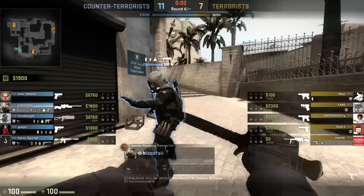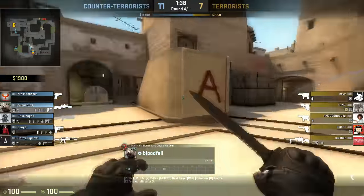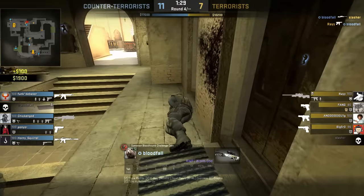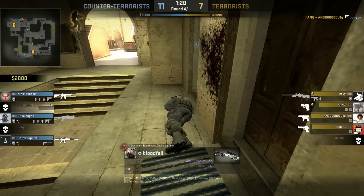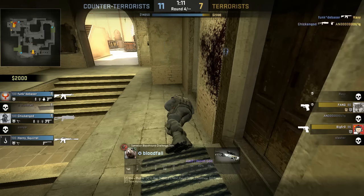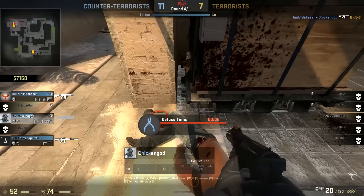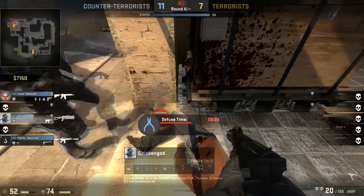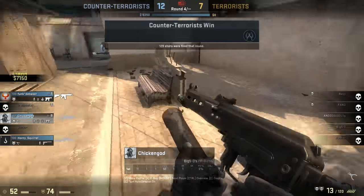This is where you make the first of three same mistakes in this game. Running into connector from CT spawn, you have to know that they can beat you to that position. You got the kill on the guy top mid but you were surprised by the guy below you and he got an easy kill with a pistol. You have to know the timings — when you go running through connector from CT spawn, you will never beat the terrorists to the corner. He closed the gap on you and got a really easy pistol frag.